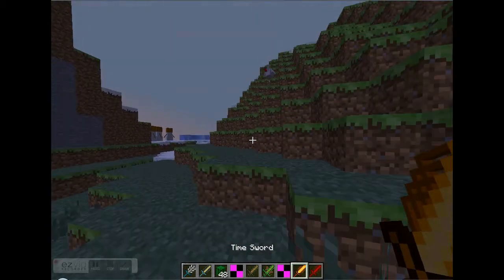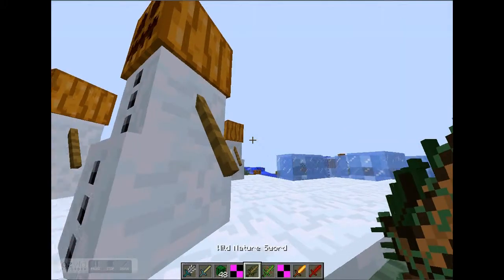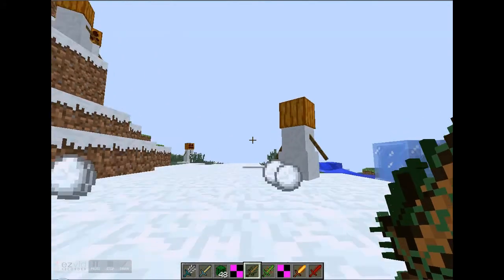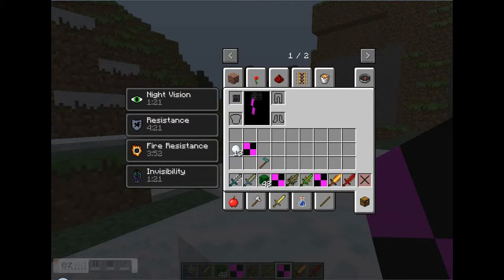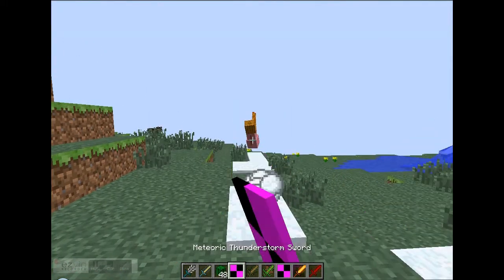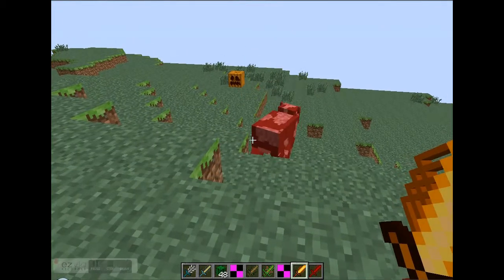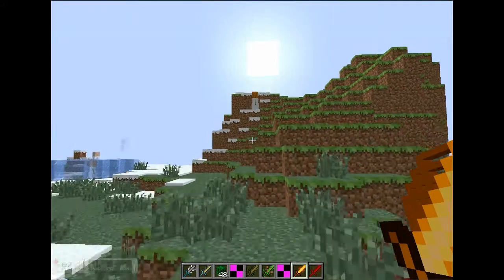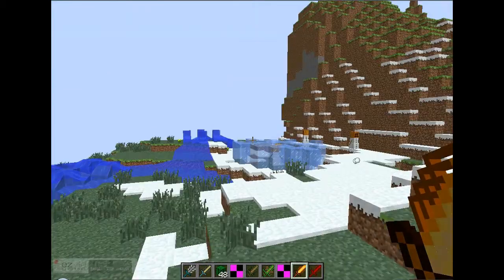The time sword changes time from day to night repeatedly when you use it. One hit kill — some of these swords are one-hit kills on mobs, but that might just be because they have a low amount of health.